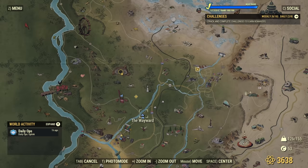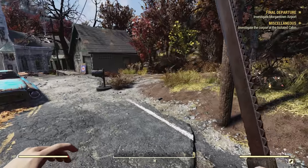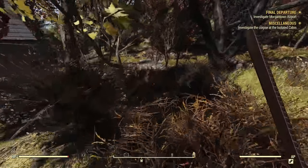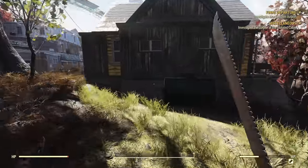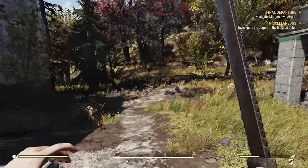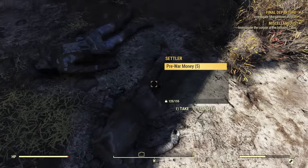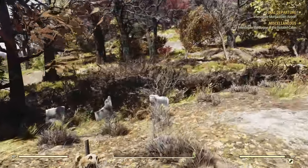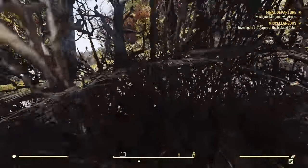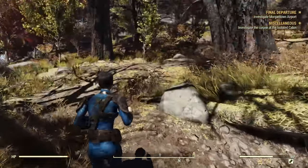Before we head north, we need to set up a camp. Let's find a spot maybe on the riverbed or somewhere nearby. But actually before I forget, there is a special little unmarked quest you can do here where you can get yourself a 10mm pistol. It's by going to a small hollowed out tree stump on the other side of the river.